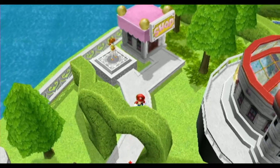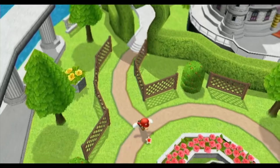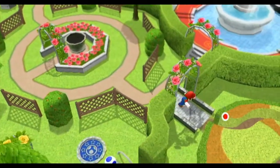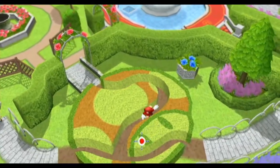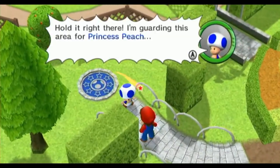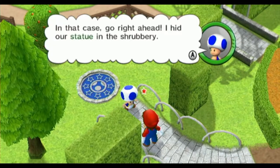Let's see, there is a Toad Statue. There we go. Isn't there a Toad Statue right here? Hold it right there — I'm guarding this area for Princess Peach. Hey, Princess Peach has joined you? In that case, go right ahead. I hid the Statue in the shrubbery.